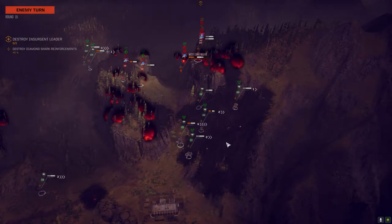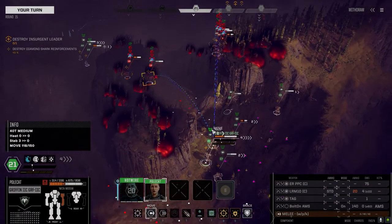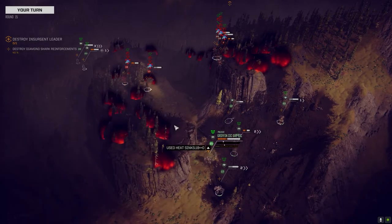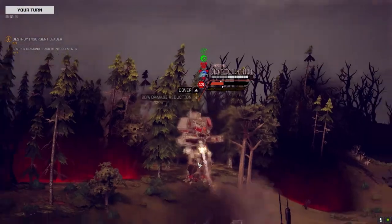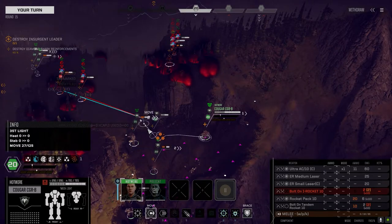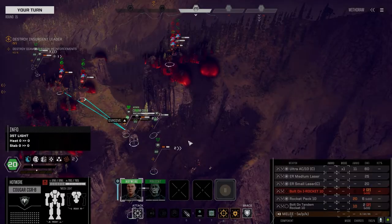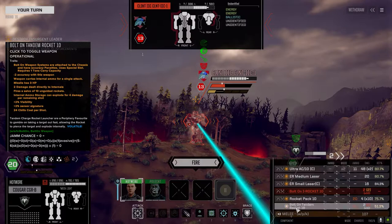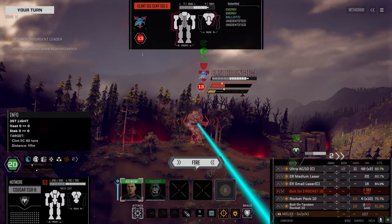Pretty much everybody else is going before him anyway. Mist Lynx is still running away — coward. Polecat, your left arm is damaged so I've got to turn to the right. Moving to position — that's a nice chance to hit, I'll take that. Suck it. This requires a double Ultra shot if I've ever seen it. We've got to get rid of that LBX — let's go for it.